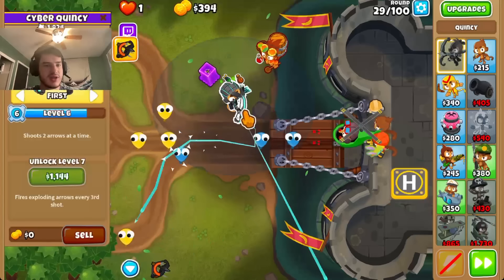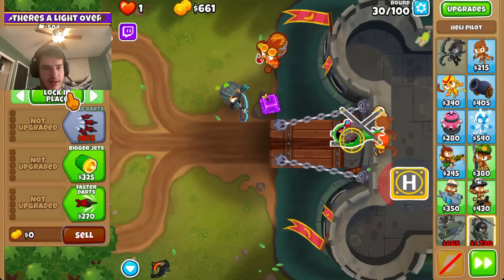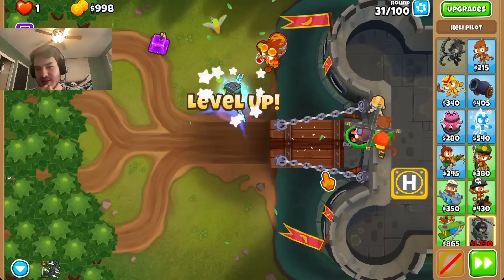So now Quincy is quite a bit stronger. Let's move that Heli a little bit farther away. For that. And now, what's next? Village, I guess.